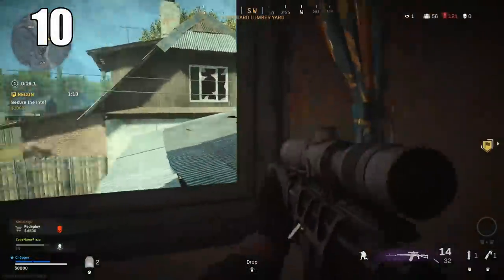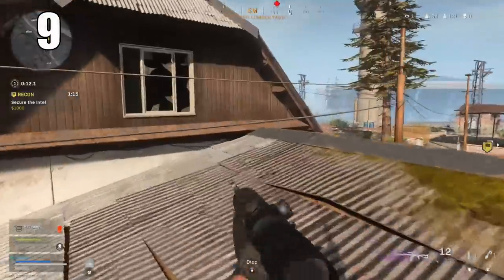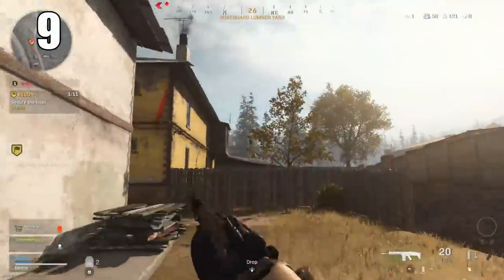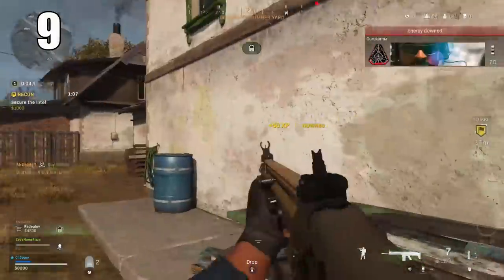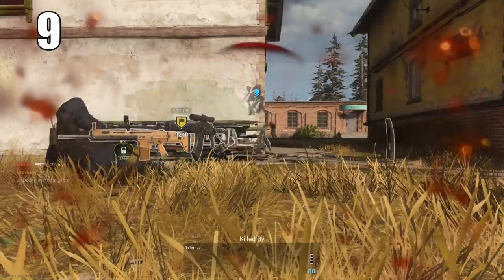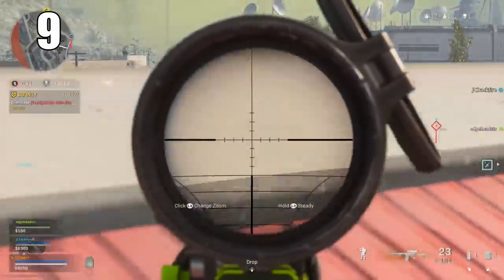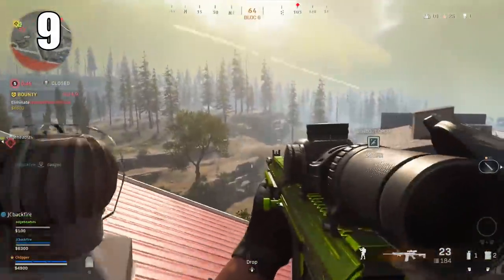Number 9: The zoom on your scope can also be changed — either magnified or pulled back depending on your preference and the type of scope you're running. This is good for longer range gunfights, and you can pull it back for medium range. Your scope zoom does not affect the way your aim works or your bullet velocity at all — it is exactly the same, just a different magnification.